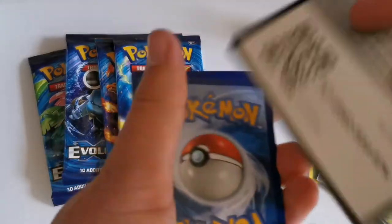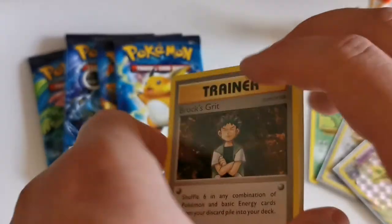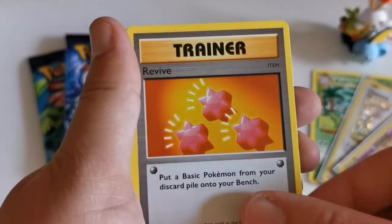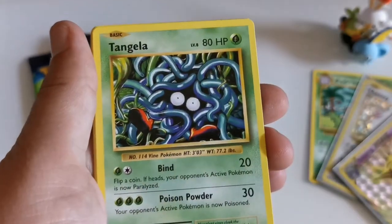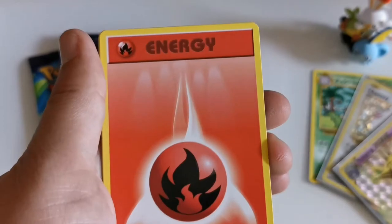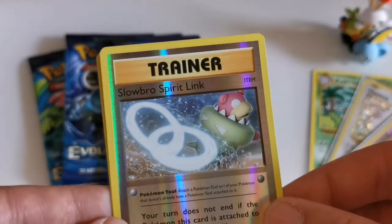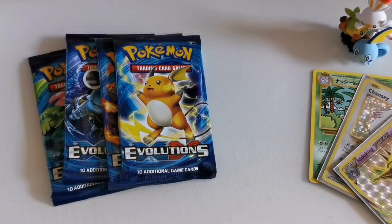Onto the fourth XY Evolutions pack — one code, three cards: Brock's Grit, Haunter, Revive, Weedle, Machop, Tangela, Vulpix, Fire Energy, Slowbro Spirit Link as the reverse, and Farfetch'd as the non-holographic rare. It doesn't really matter. If you're new here, please do subscribe — help support the channel, it's really appreciated. Thanks again to everyone for the support shown so far.